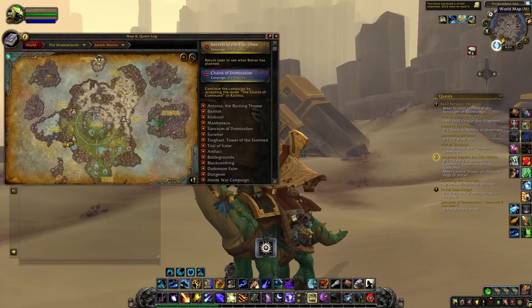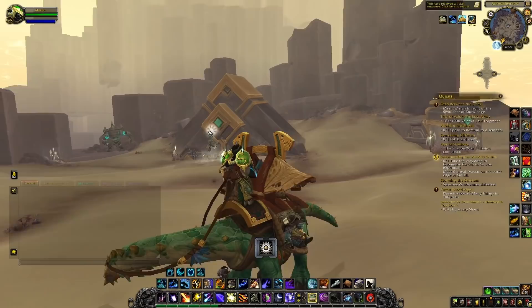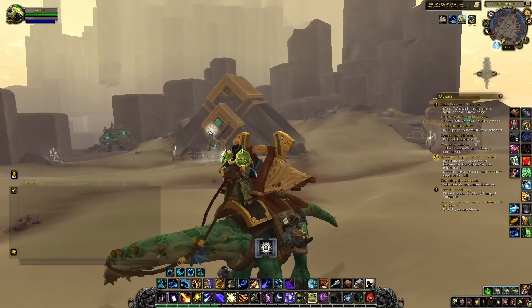Such as a dismount that I just got here. All you want to do is come to this part of Zereth Mortis — you can directly take a teleporter to get here — and once you're here you have different points where you can find chests, some here, some here, all around the area.